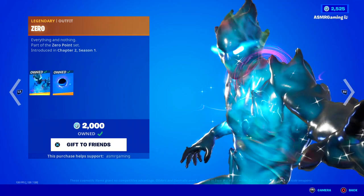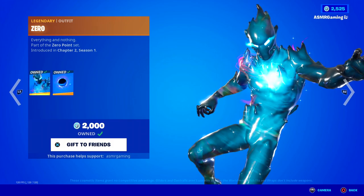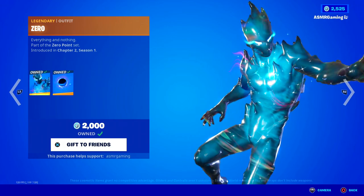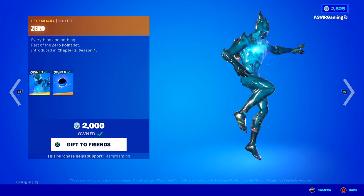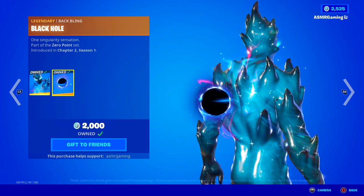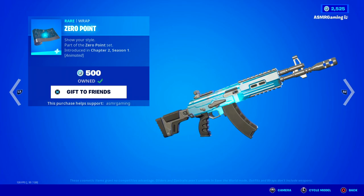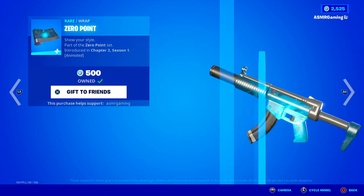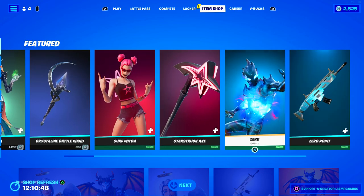Over here we've got the Zero Outfit — everything and nothing. Great skin. Look how crazy animated the entire skin is. Fun fact — this was like the first new Fortnite skin of Chapter 2, the day after the Black Hole event finished. When you could finally play Chapter 2, this was the skin that was there to greet us on the item shop. I just had to buy it because it looked amazing. It comes with a Black Hole Back Bling — one singularity sensation. And then we've got the Zero Point Wrap — kind of your standard fast-paced animated wrap, but that's why I like it. I'm all about the animation on these wraps and this is one of the better ones. Combos perfectly with the skin. Good wrap, good skin — highly recommend all of these.